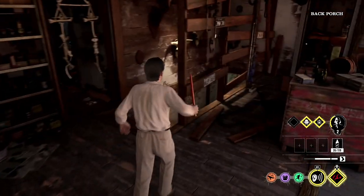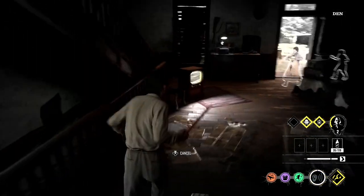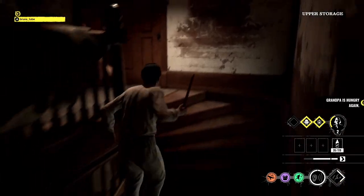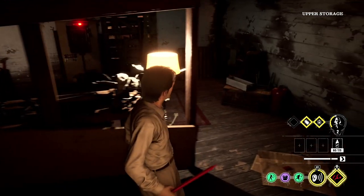This strat only works if the fuse box is right on top of the stairs, because you know there are three locations for it. There could be more in the middle of the house or towards the back porch through that little crawl space, but if it's on top of the stairs, here's what you can do.